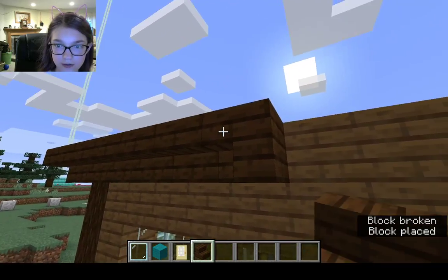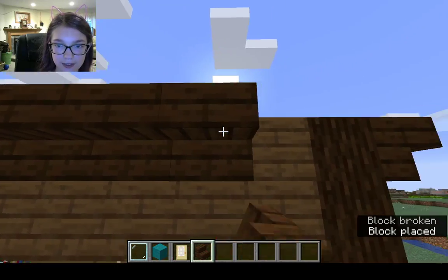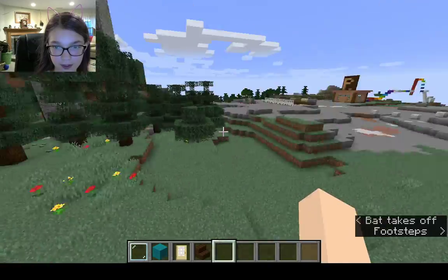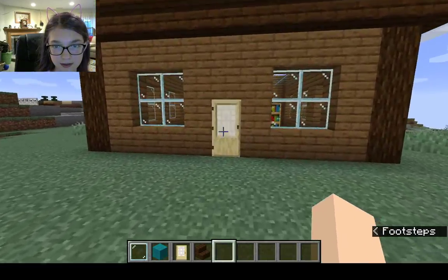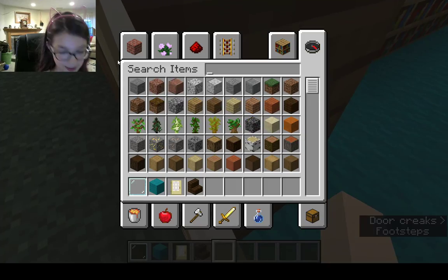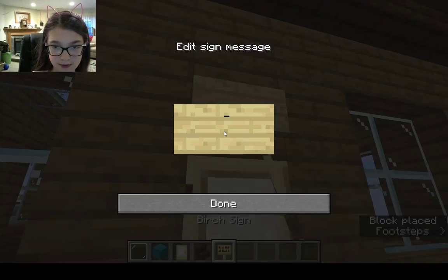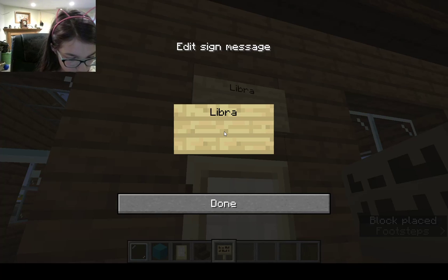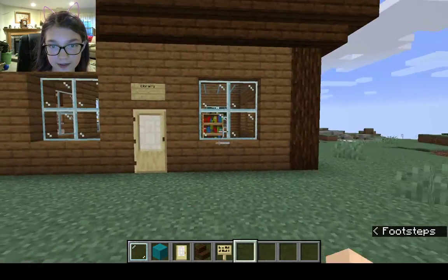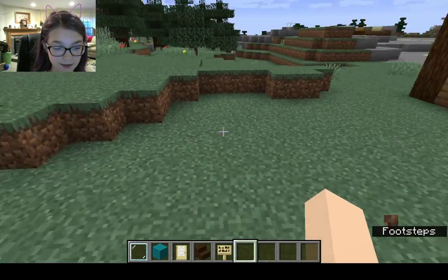We're getting so close. That adds a little bit more to the top of it. Now all we need is a... I'll do this so that it stands out. Pretty sure that's not how you spell it, but who cares. There we go — that's our little library!